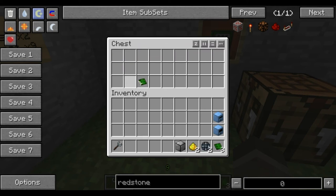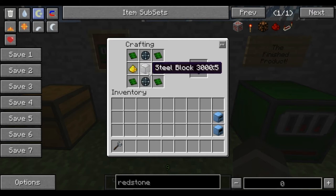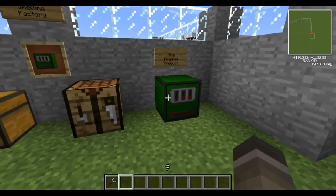We've already shown you how to make those many times before, just to save you from watching us do this stuff over and over again — this will shorten it a lot. The recipe goes: control circuits in the corners, enriched alloy top and bottom, steel block in the middle, steel dust on the sides. And that makes a basic smelting factory — this is what the finished product looks like.